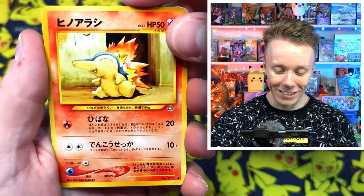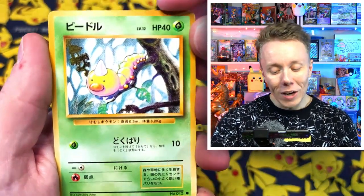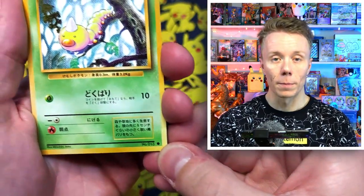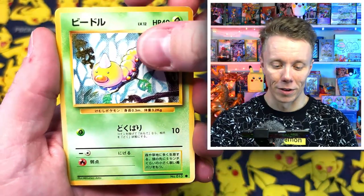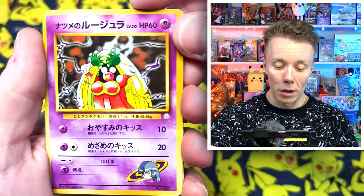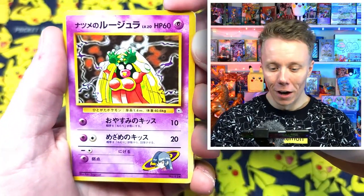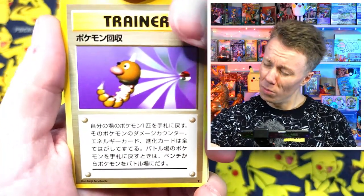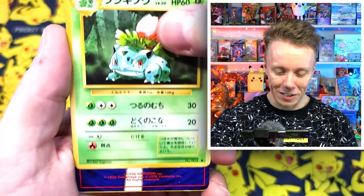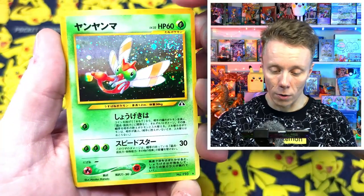Packet number three — we got a Kabuto, a Cyndaquil, a Horsea, Erica's Bellsprout, and a Weedle. For those who don't know, there are two types of the first release of Pokemon cards: ones with a mark at the bottom and ones without. Cards without the mark are really expensive in good condition. We got a Team Rocket Voltorb, a Sabrina's Jynx — the banned Jynx card! We got an Ivysaur and a Yanma — very very cool.